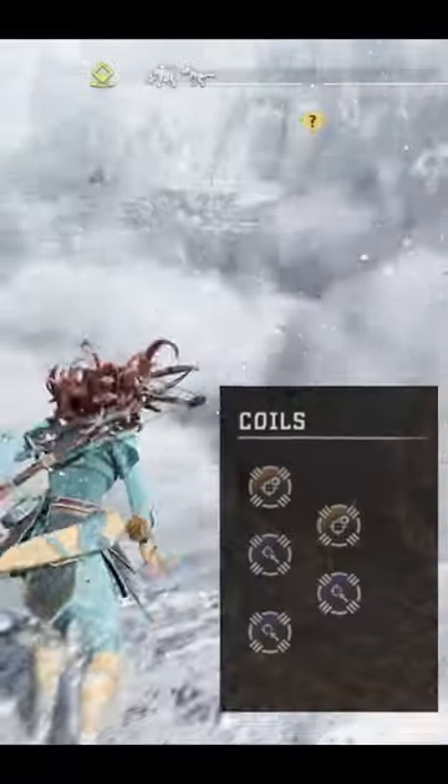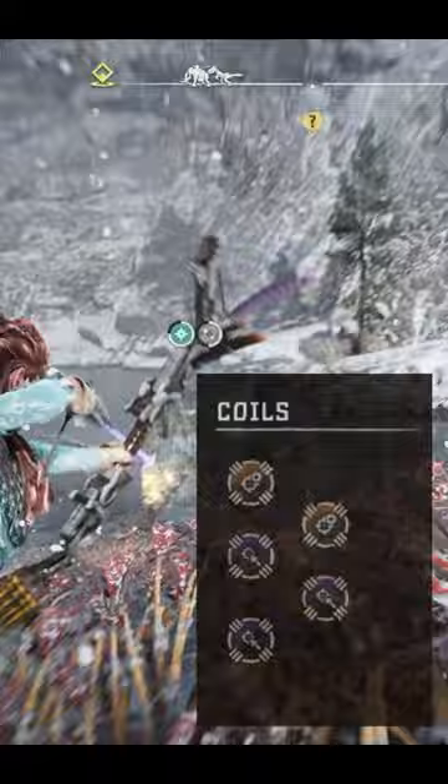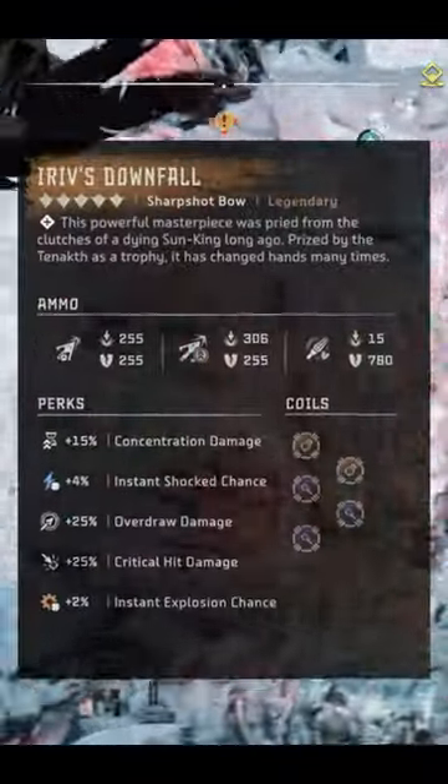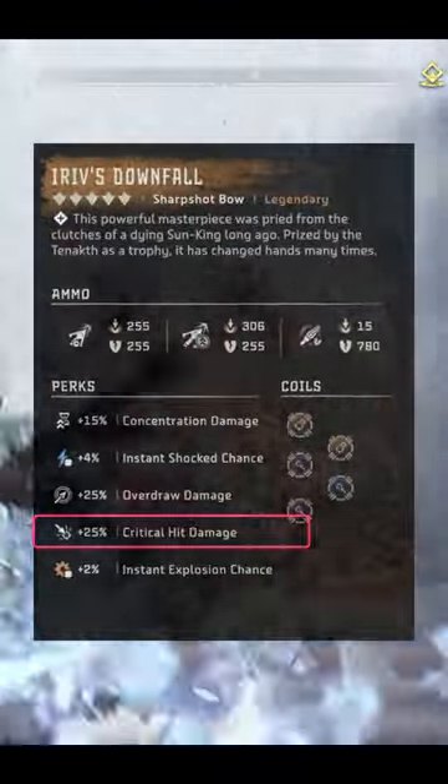Or the new elite critical hit coil in the Burning Shores. With 5 15% critical hit chance coils equipped, we go from having a 5% chance of a critical hit to an 80% chance. And my sharpshot bow of choice is Eero's Downfall, which not only gives us plus 25% critical hit damage.